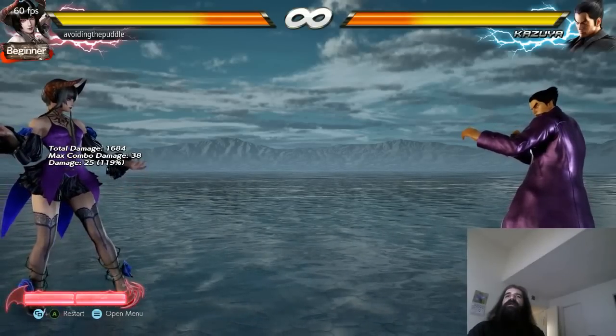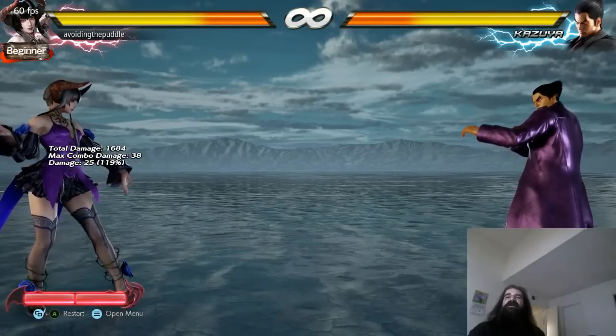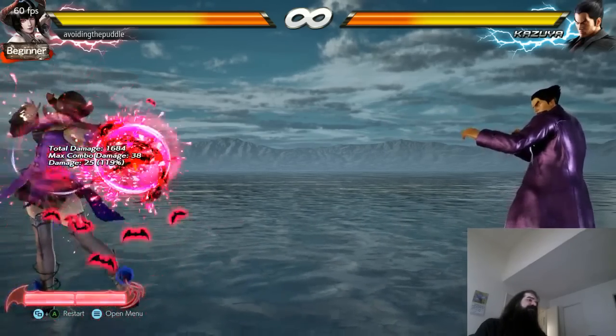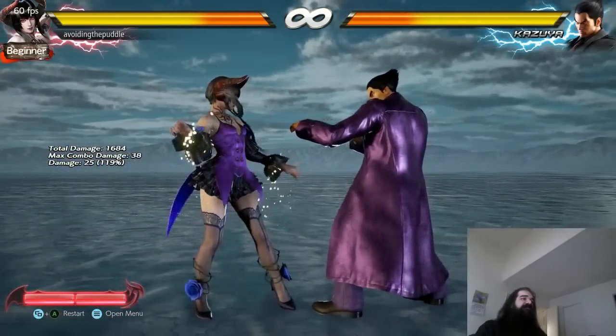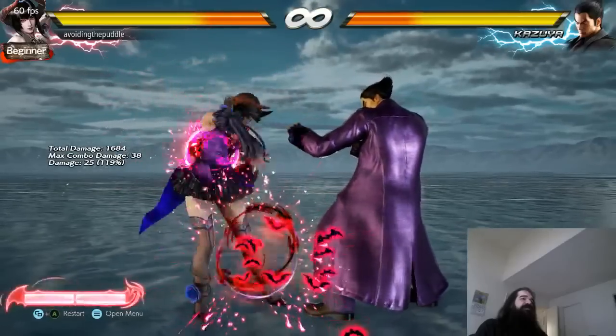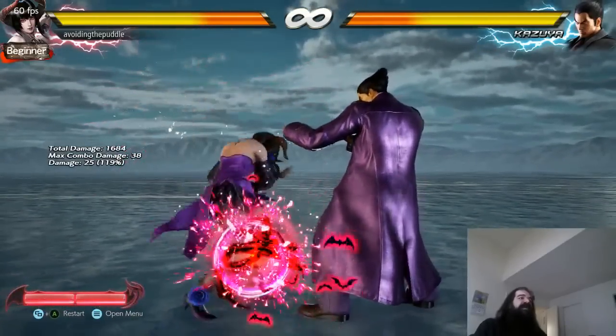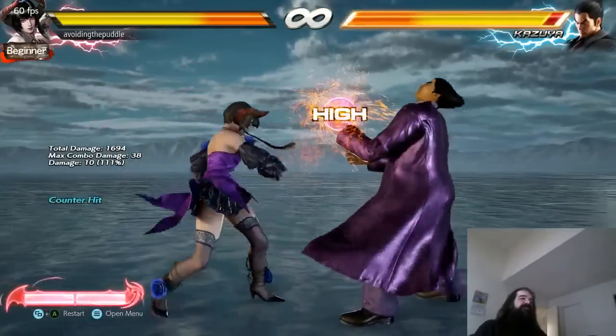How do you do the charge-up thing for counter moves? All four attack buttons at the same time. It's called a key charge. You push all four attack buttons at the same time and it gives you — the next attack will be a counter hit.